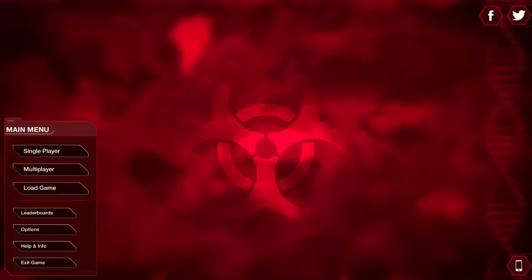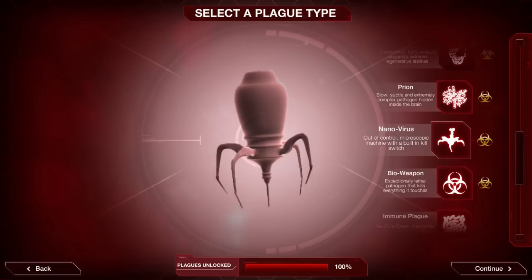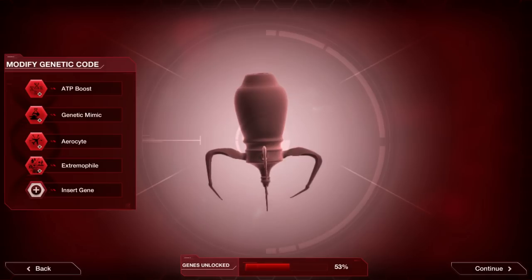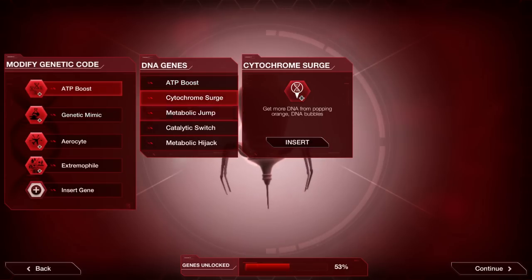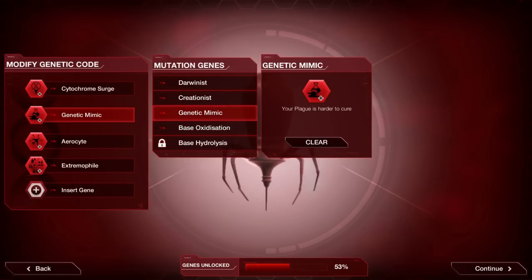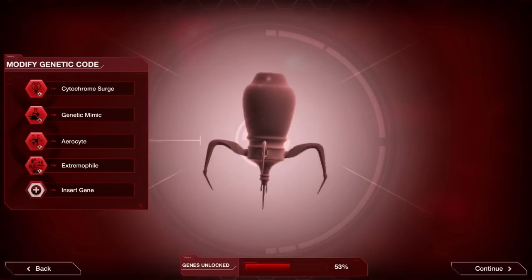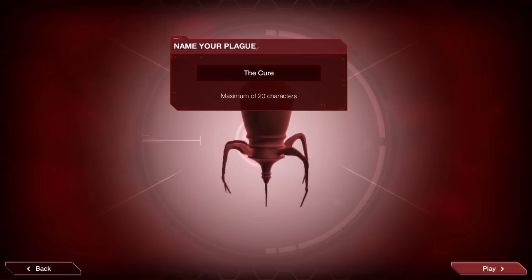Hello everyone. SCP-049 here, playing Plague Inc. once again. Today we're going to be playing the nano virus, a very fast-paced plague. Cytochrome Surge and Genetic Mimic will make this game mode a little easier because, as experienced players of Plague Inc. know, the nano virus cure starts from the word go.